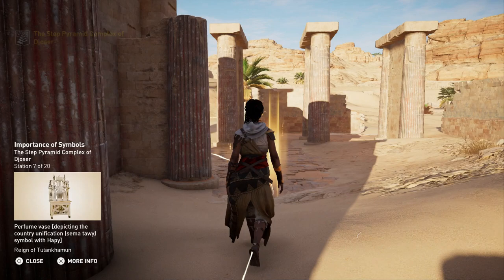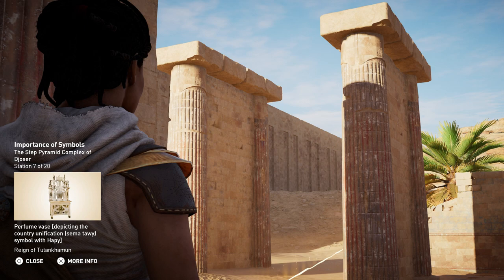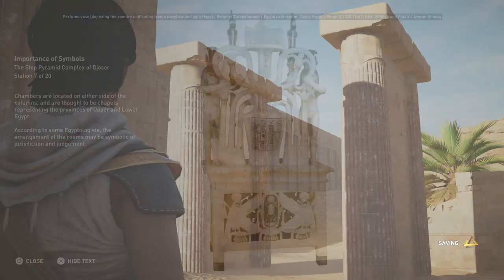Chambers are located on either side of the columns and are thought to be chapels representing the provinces of Upper and Lower Egypt. According to some Egyptologists, the arrangement of the rooms may be symbolic of jurisdiction and judgment.